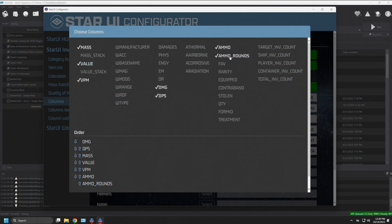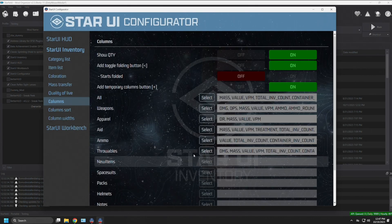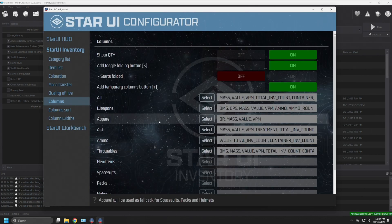The configurator reads your current .ini files and reflects whatever changes you already have. If you want to push the column order around — change what appears left to right — you have Damage, DPS, Mass, Value, Value per Mass, Ammo, and Ammo Rounds. Click the arrows to move columns up or down and change the display order from left to right. I'll press cancel on that for now because we'll get back to what happens with each change.